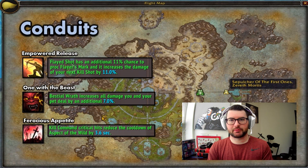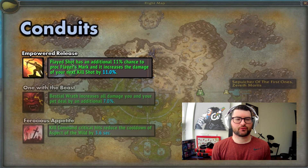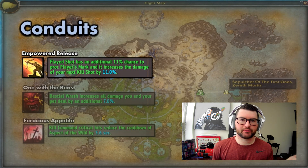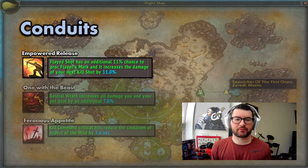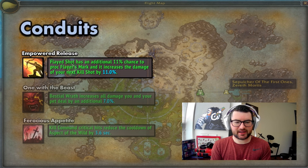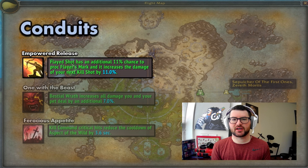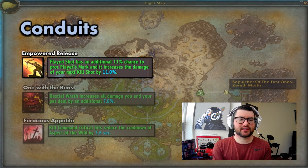For conduits, we'll be playing Empowered Release, which gives our Venthyr covenant ability Flayed Shot an additional 11% chance to proc Flayer's Mark and increases the damage of our next Kill Shot by 11%. This Kill Shot damage increase stacks with the bleed from our legendary, making it very potent. This is our best conduit by a large margin, as most covenant conduits usually are — I would focus on this over everything else.